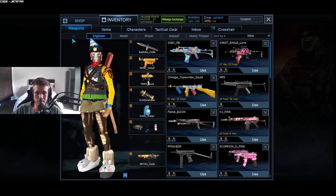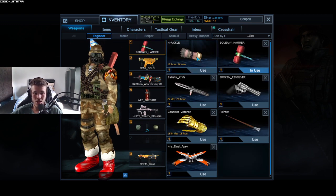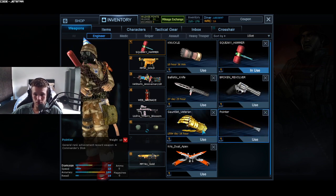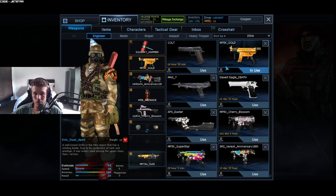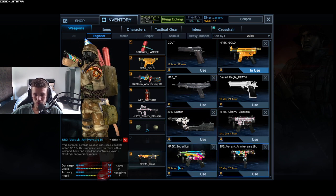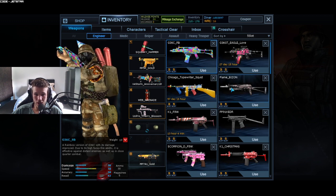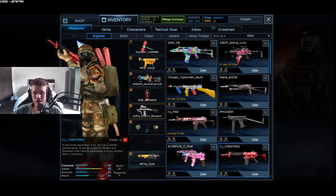We're going to jump straight into Engineer and show off our Engineer class first. In our first slot we have the Squeaky Hammer, Broken Revolver, the Pointer, and Crystal permanent. Moving on to second slot we have the MP5K Gold, Mag 7, APS, E Star — all permanents for second slot. Fourth slot we don't have any permanents, and fifth slot we have G36 Rainbow Flame, Bison, PP91, K1 Christmas, and Scorpions Pink.